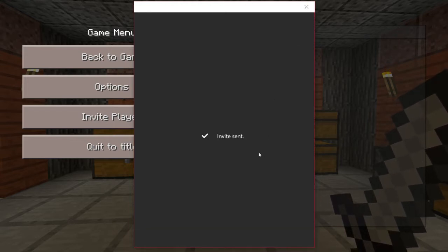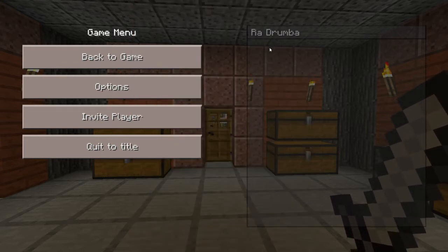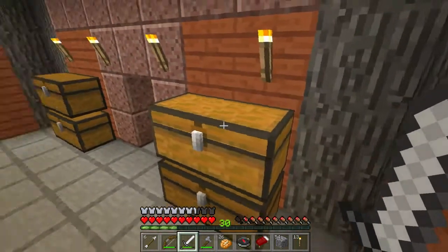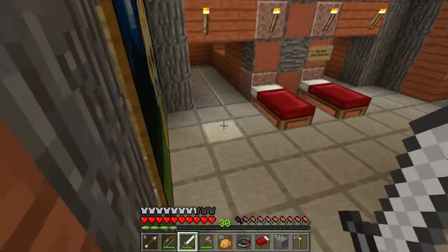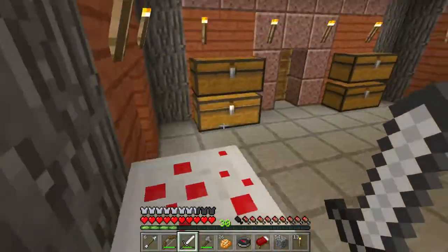Once you've sent the invite, the friend has to accept it. Once they accept, it will open up Minecraft Windows 10 Edition Beta on their end. Bear in mind, I'm not that great at tutorials, but this is how you invite someone from Xbox Live.